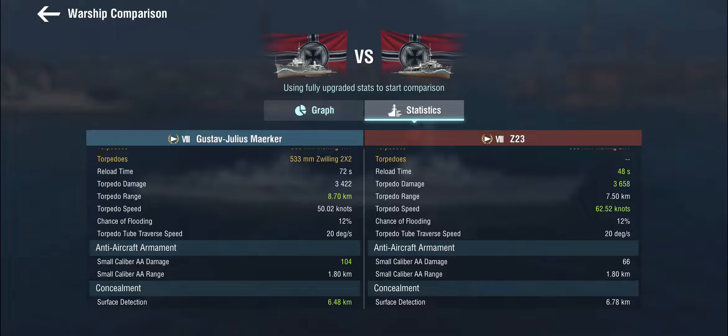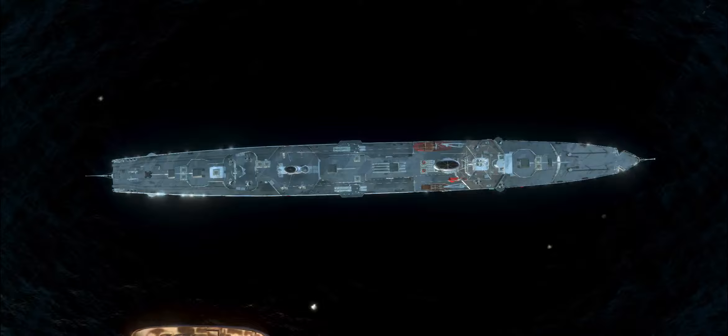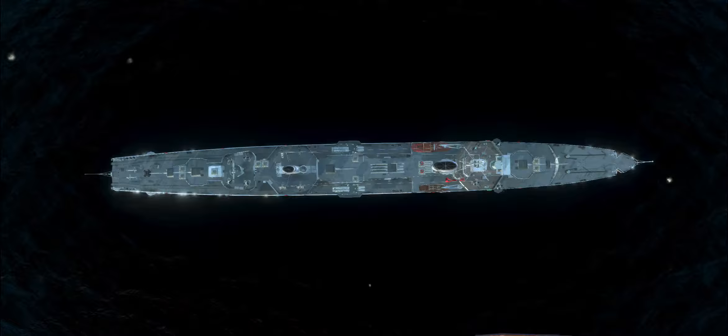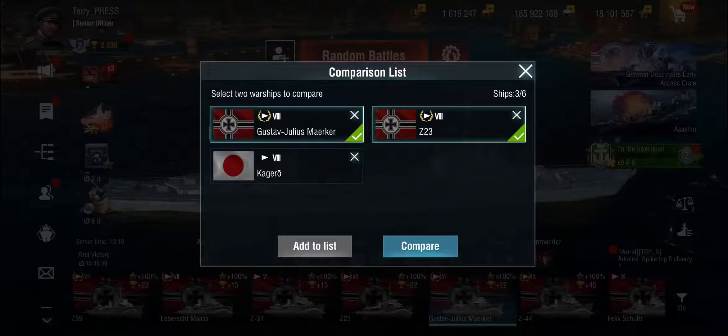Kind of similar to what the French have, but without the speed. The torpedoes have a decent range, but running at 50-knot base speed means you'd have to be extremely lucky to actually hit anything. Looking at the ship, the quad launcher is right in the middle, and the twin launchers are side-mounted, meaning you only have six torpedoes on one side and then have to turn the ship around - and this ship does not like turning around. So while you have an extremely long range on these torpedoes, you have a dreadful speed, a 72-second reload, and no reload booster.